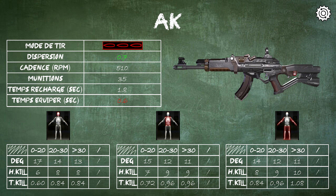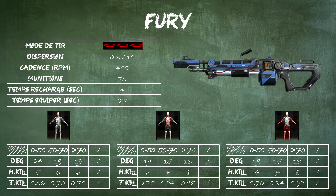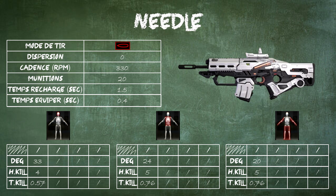We can continue with the heavy weapons — the Fury. No major modifications here either; just the equip time, which has slightly increased. Moving to sniper rifles, we'll start with the Needle since there's the least to say about it. The Needle is semi-automatic. Its fire rate has been slightly increased and its equip time has also been slightly increased.